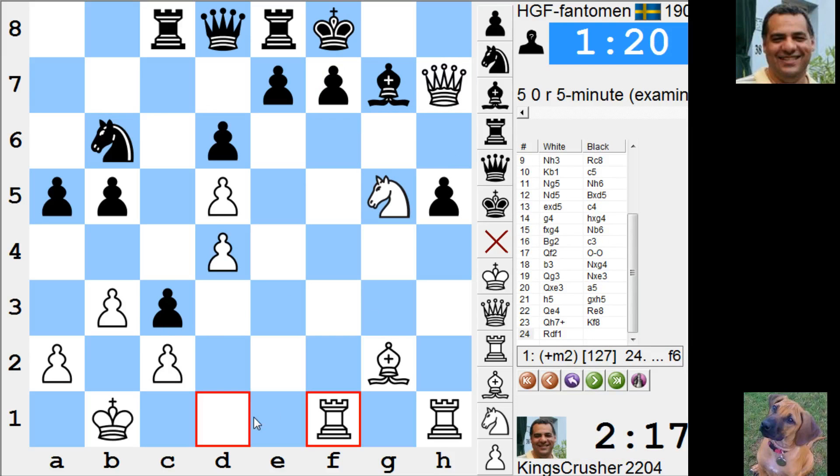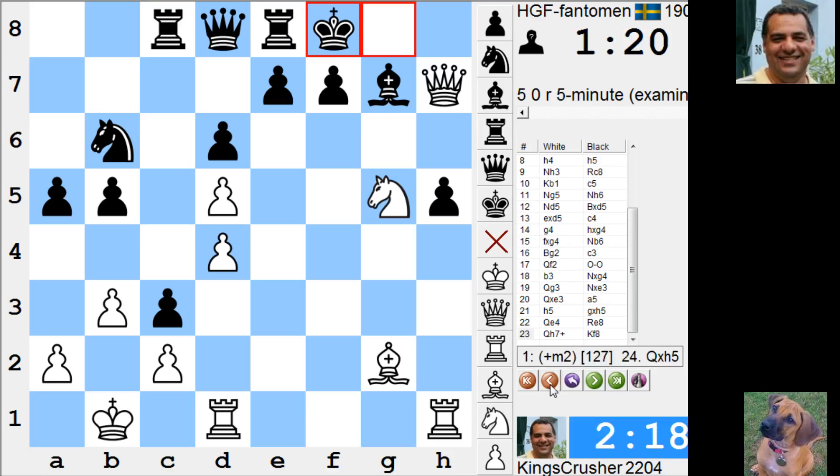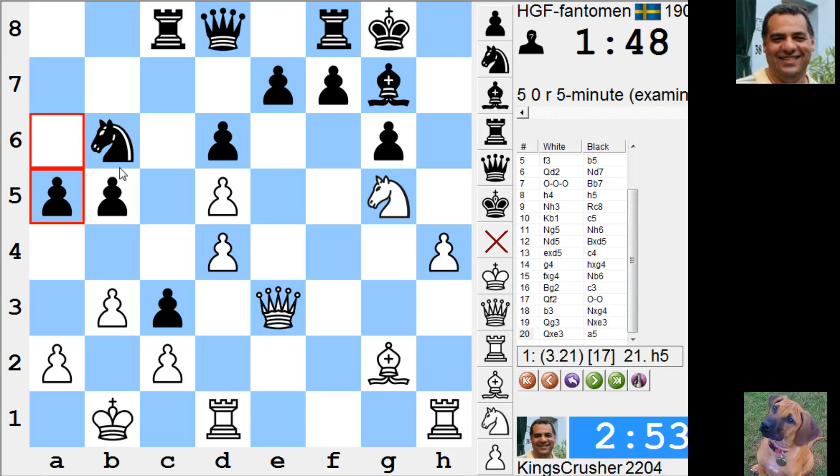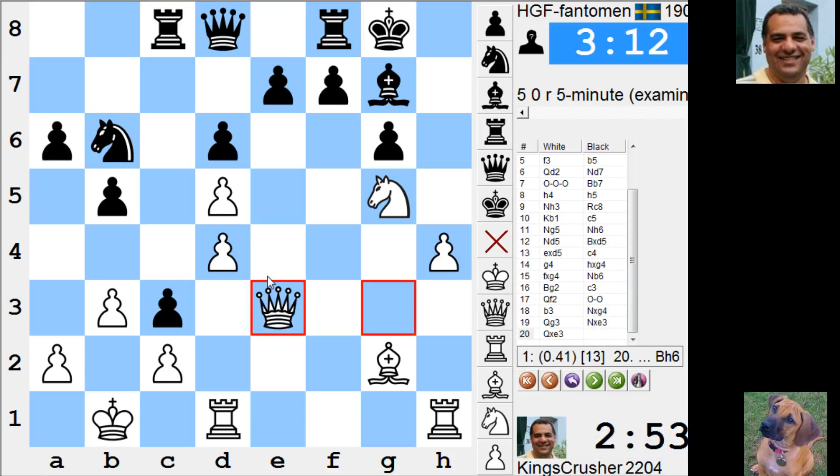He had to do knight c4 — it's an instructive moment. You've got to play sharply. Sometimes you've got to speed up your own attack with a knight sack. This is just far too slow. He needed the a5 square for the queen to make this pawn threatening to get onto a2. So it's easy in retrospect with the engine brute-forcing all the positions, but knight c4 to me seems intuitively the way to go. Comments or questions on YouTube — thanks very much.